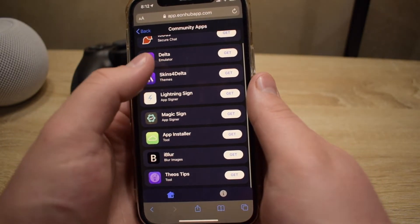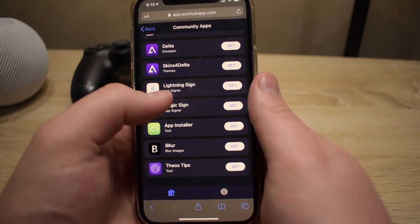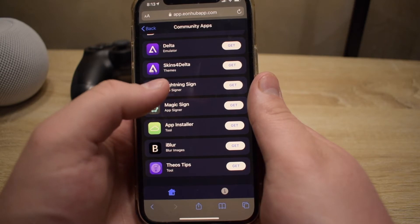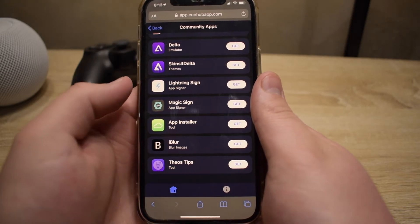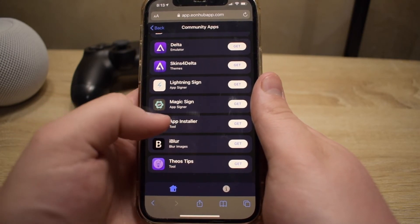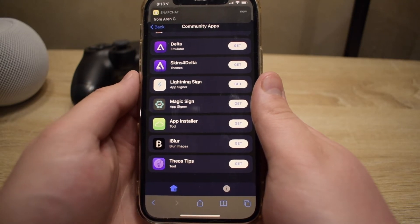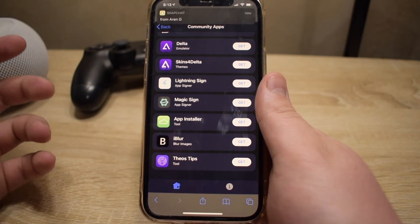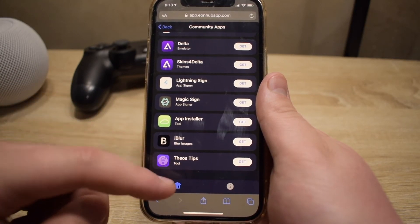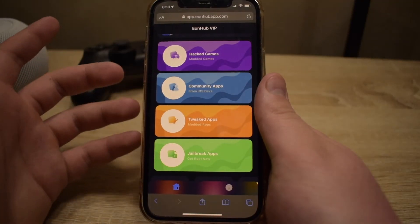Next is community apps. We have Scar Chat, Delta which is an emulator, skins for Delta, themes, Lightning Sign which is an app signer that was on the App Store recently but got taken off again, Magic Sign which is another app signer, and Seller which is a tool where you can grab an IPA format and install from there. We also have iBlur, which was created by castdev himself, and Theos Tips which is a guide on how to make a jailbreak tweak.